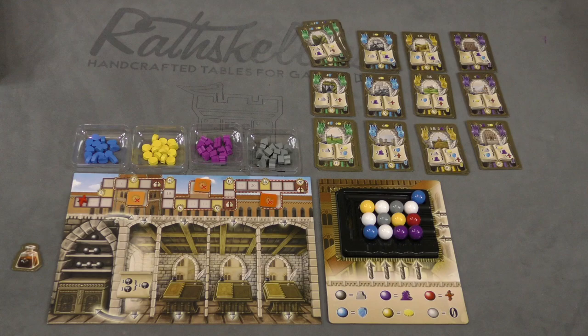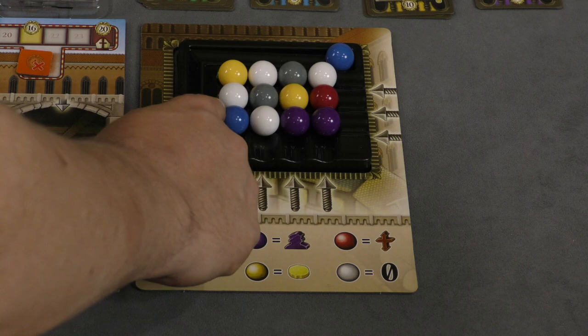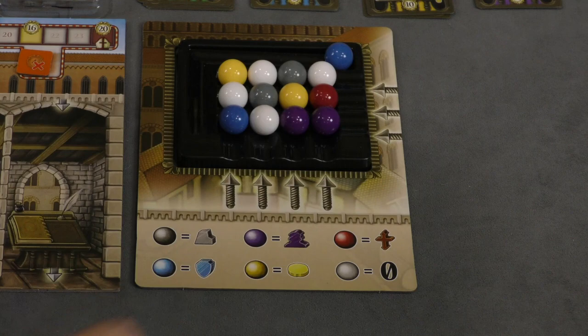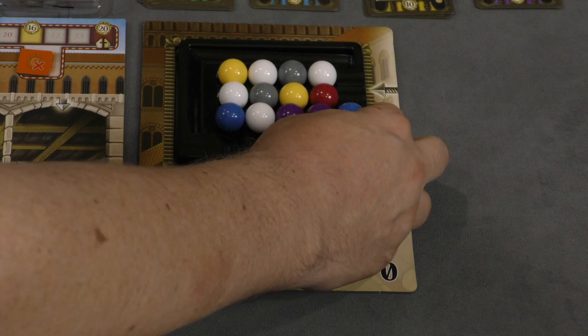On a player's turn, you have three different actions. One of these actions is getting resources, and that's where the marble thing comes into play. You pick a row or a column and those are the resources you get. For example, if I pick this row, I'll get two of the purple resources and one blue resource, while white marble gives me nothing. If I pick this column, I'll get one purple resource, move my faith token one space, and get nothing. So I have to think of the best option. I'll take the two purples and one blue, and then I take this loose marble and push it on, which makes another marble come out and roll down the chute, changing things for the next player.